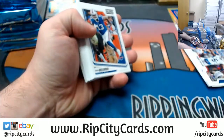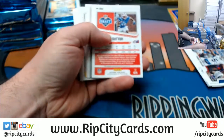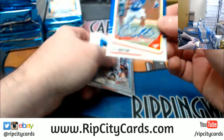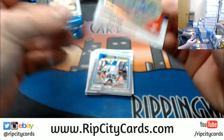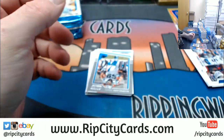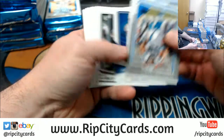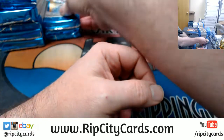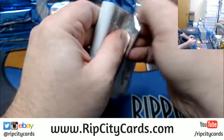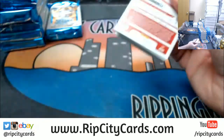I know Jesse refuses to help me out and do it the easy way. Alright, so here's our first autograph — it comes in that numbered spot. It is a Cortland Sutton to 35. So I have to go through all of it to figure out where everything is, because it's a challenge to sort even.